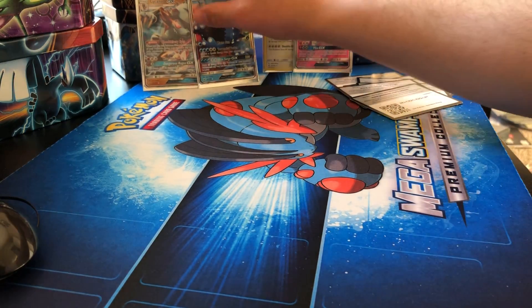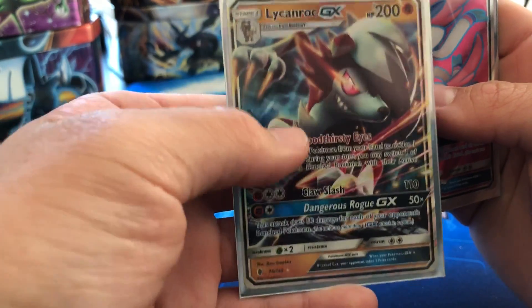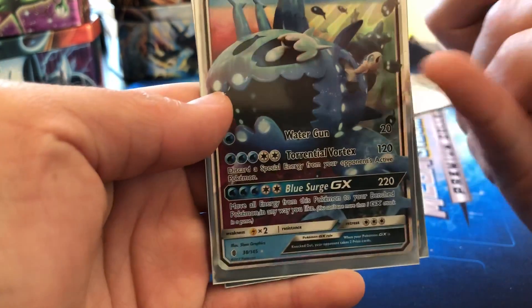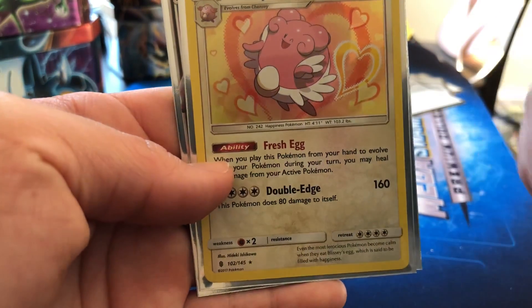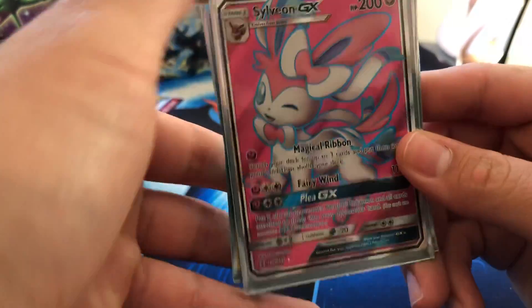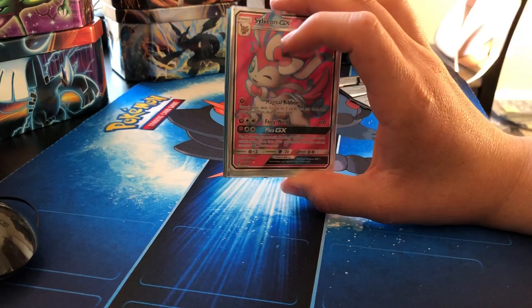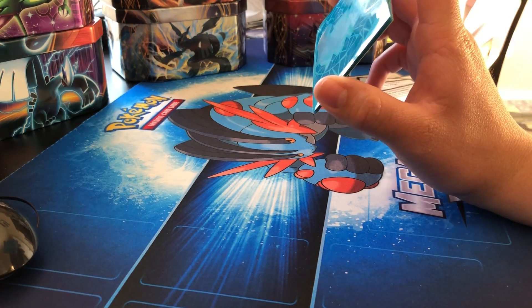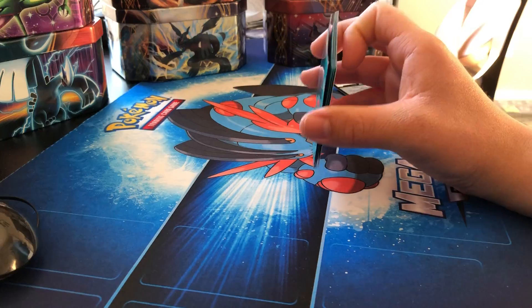Alright guys, let's recap what I got out of these eight booster packs. We started off with the Lycanroc GX — amazing card. Wishiwashi GX — can't believe they made one out of a Wishiwashi school. This really adorable Blissey holo card. And this Sylveon GX — all right! Thank you so much. I originally had 16 boosters but only opened eight in this part, so stick around, subscribe please, and I'll see you in the next one. Bye bye!